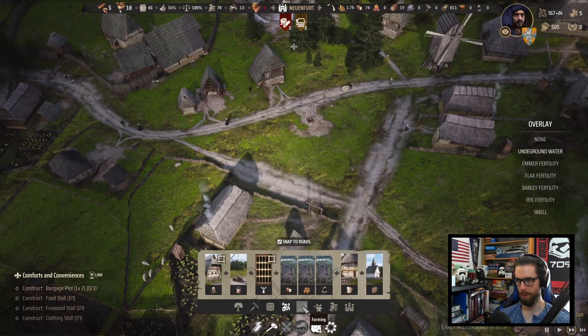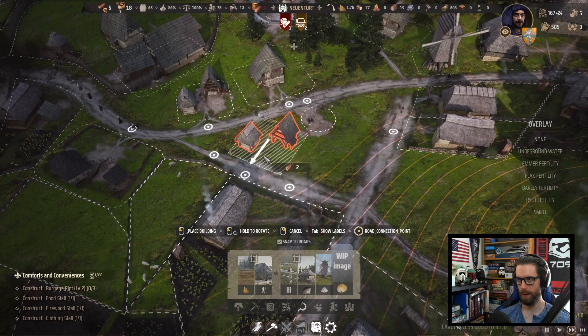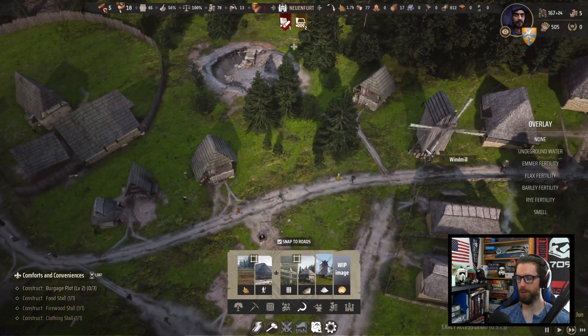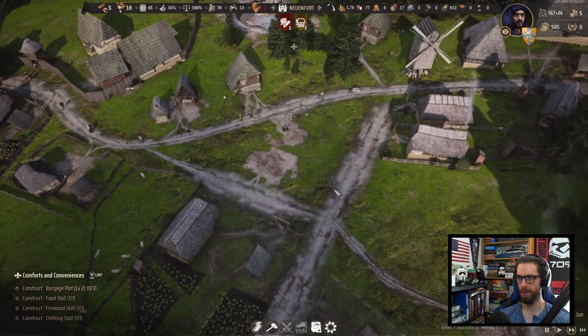With those two new families, we should be able to add people to work a second communal oven. Come on, people — get to work! Efficiency up. I guess the efficiency of the windmill is better the more bakers there are? I don't understand.